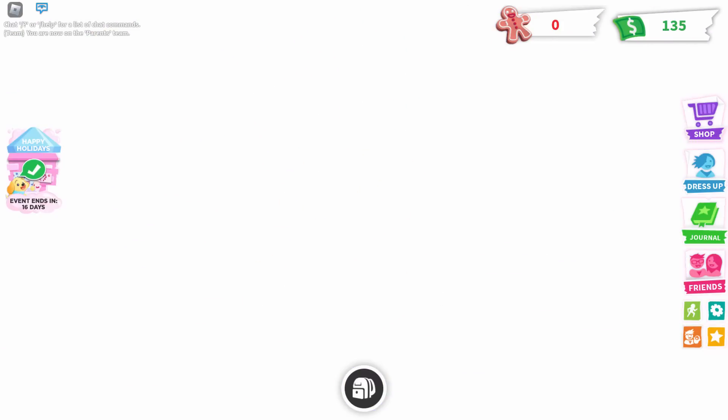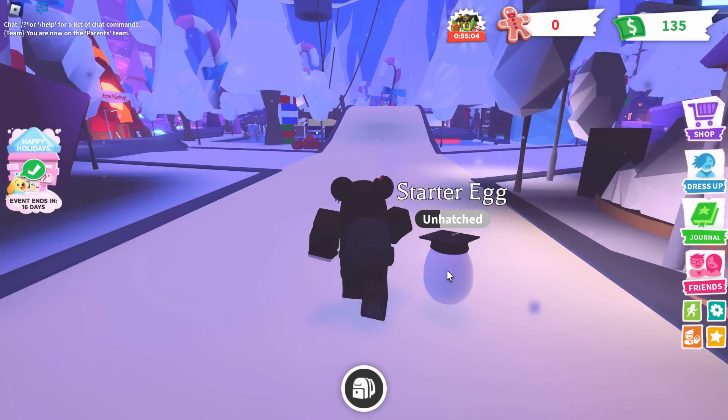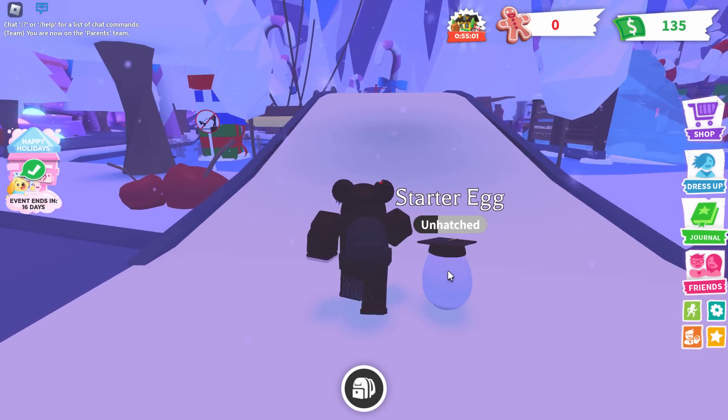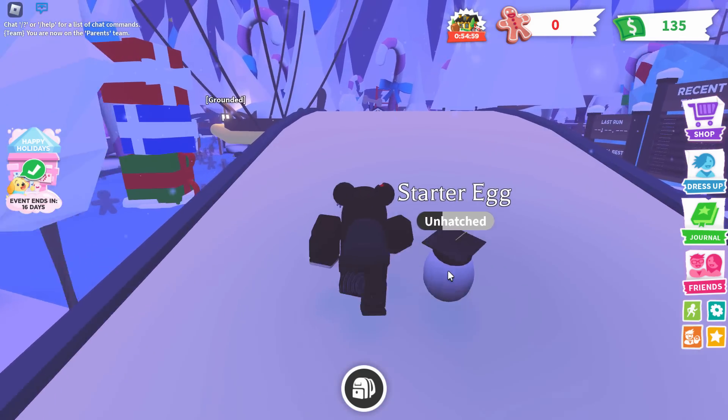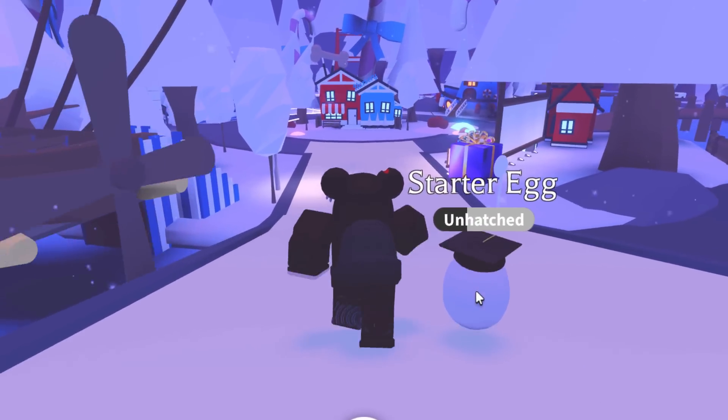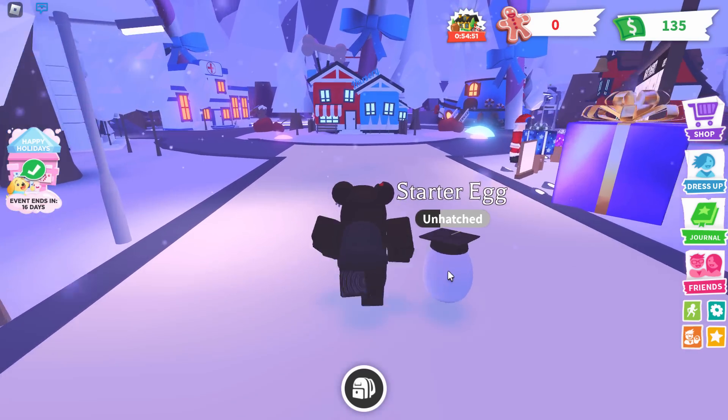That will bring you to the main city. Inside the main city, what we want to do is find three crystals — green, purple, and blue — which match the hosts of RB Battles: one for Sabrina, one for Russo, and one for DJ. Just walk into the middle of the map.